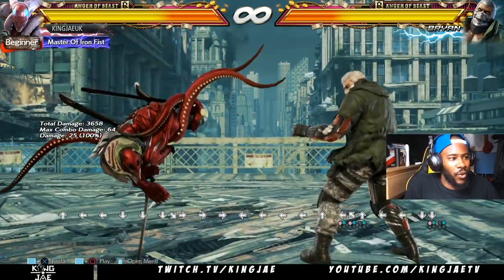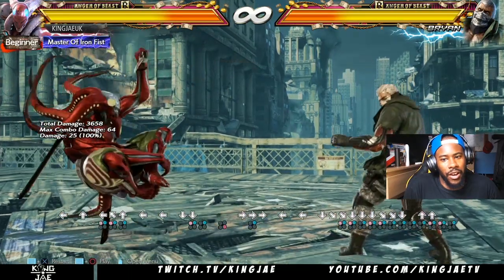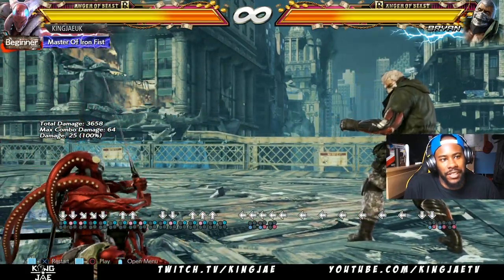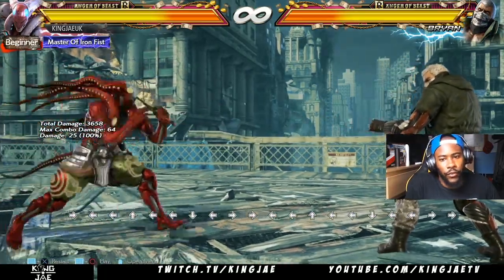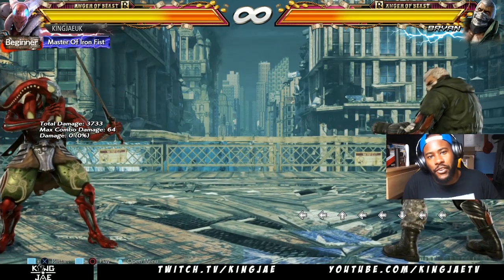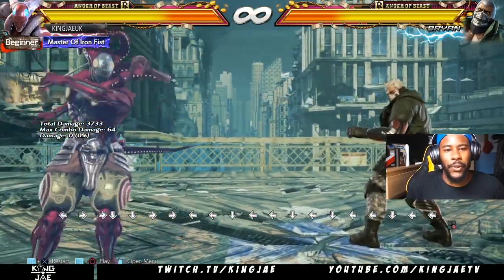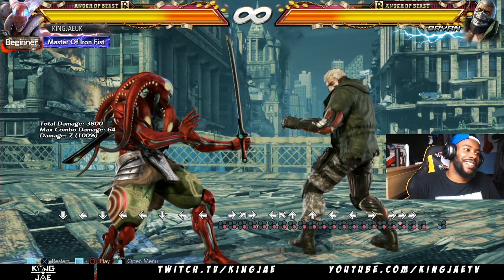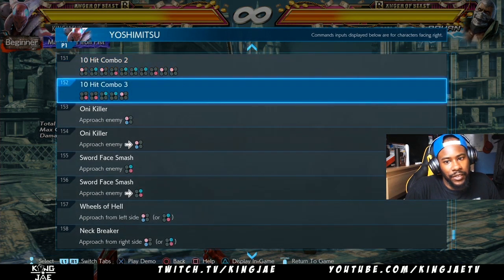With stances, you can kind of choose for yourself which ones you want. He has stuff like down-one-plus-two into up-one-plus-two. He also has down-three-plus-four which recovers his health. This is for you to go into the move list and experiment. He also has suicide — forward, forward, forward, one-plus-four — so don't hold it too long. If your life is more than halfway and their life is really low, you can do it. People don't want to lose to the Yoshimitsu suicide.